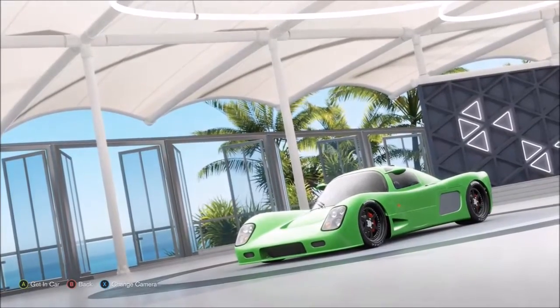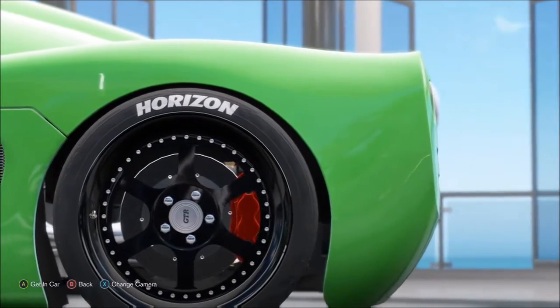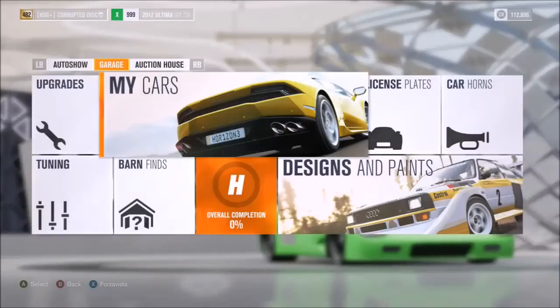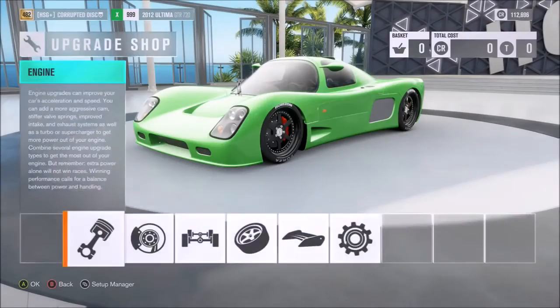The car is the Ultima GTR. There are a couple of versions of this — there's also a DLC version which has more power to begin with, but this one is the normal non-DLC version. It's already in the game so anyone can access it.